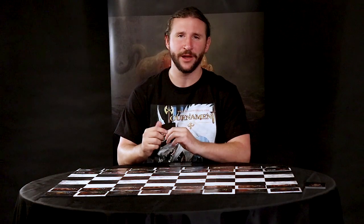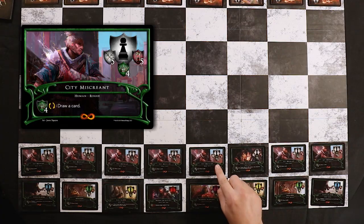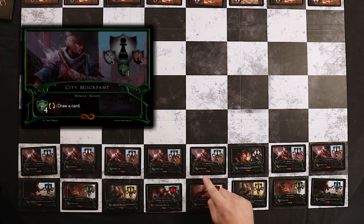Creatures can use abilities found either on their creature card or in their controller's hand. To use these abilities, they utilize their discipline stat. There are four different types of disciplines: Agility, Wisdom, Intelligence, and Strength. Let's talk about abilities found on the creature card.